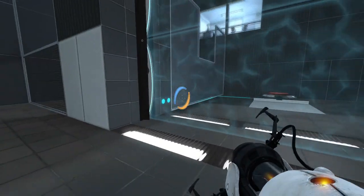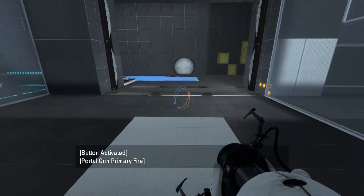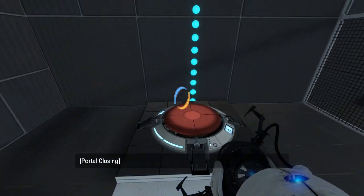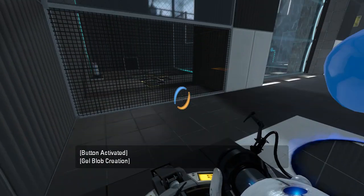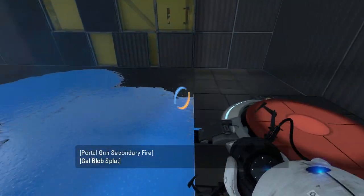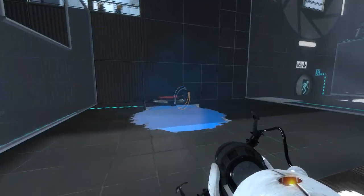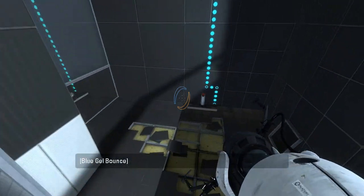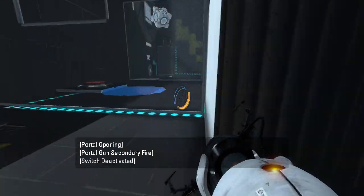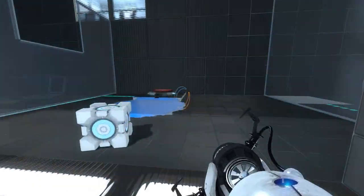There we go, that'll work. So let's see here. I think if we just do this... Oh yeah, that'll work too. Plonk a portal there, step on the button. Crap, that's not quite what I wanted. There we go. And now I can press this button and presumably get out. Yeah. Gotcha.